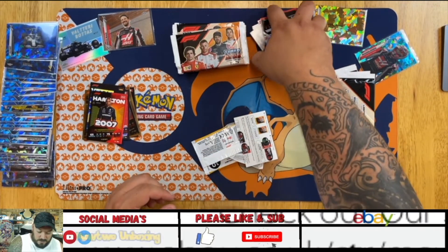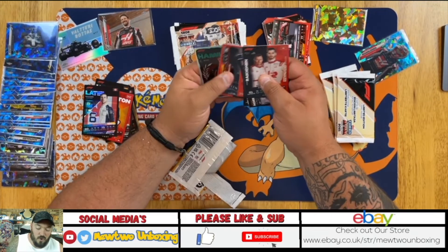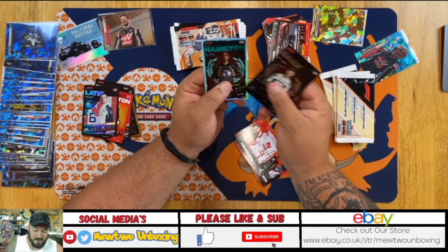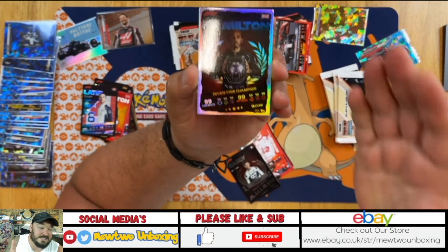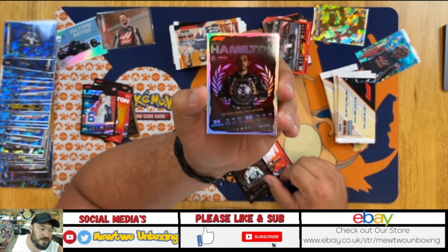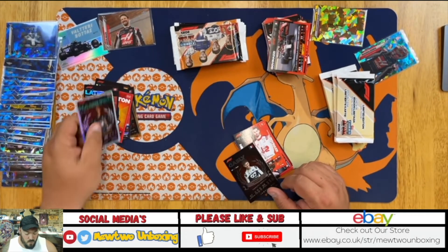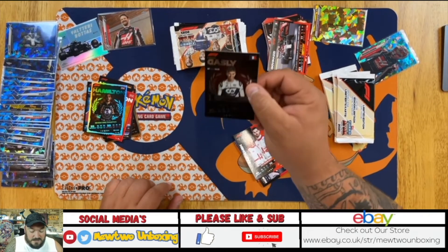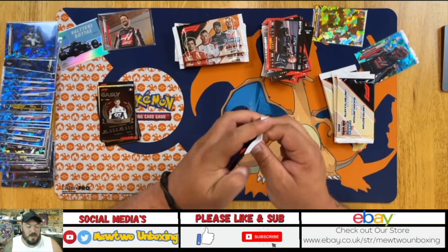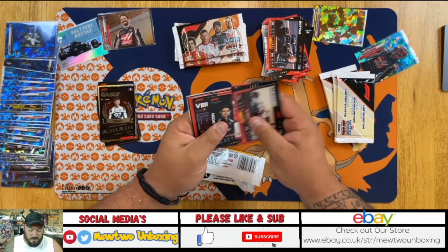Not too shabby — not a bad pack. That one means the next one's probably going to be a dud. We have a Lewis Hamilton — it is the standard card, it isn't one of the parallels we're looking for, but I'll take that all day long. That is one of my favourite cards in the whole set. We have a Pierre Gasly and the rest are all normal. Come on, can we get this parallel? Someone's gotta get it — why not be me?